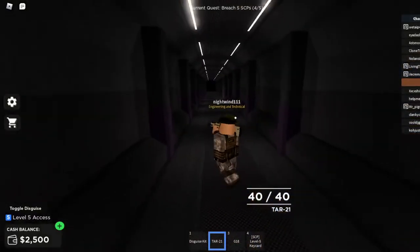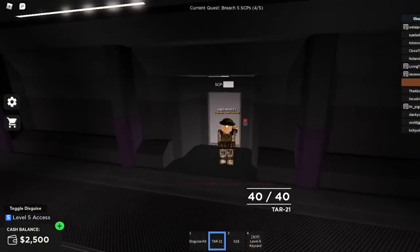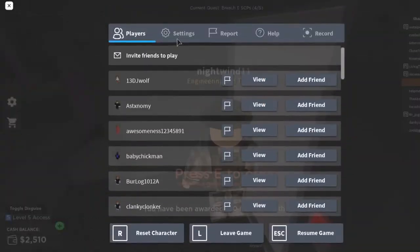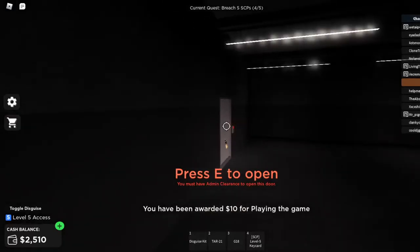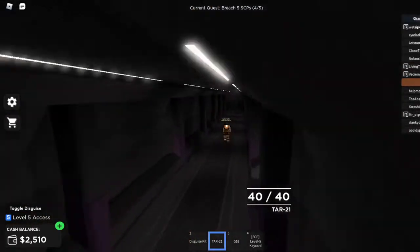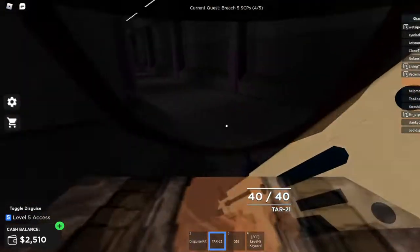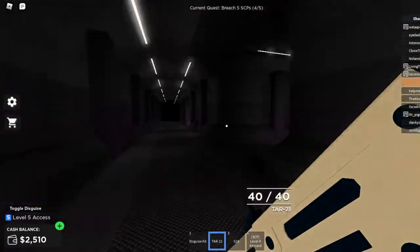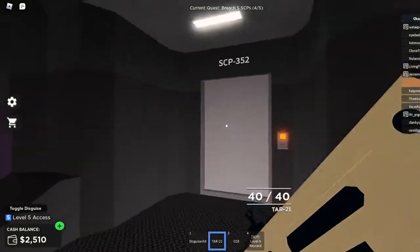Alright, I'll be back once I find him. SCP blank — ooh, what's in there? I don't have shift log on. Let's see what's in there. Nothing — okay, that's a little disappointing. Alright, SCP-352 should be right here. 076. So 352 should be right here — yep.